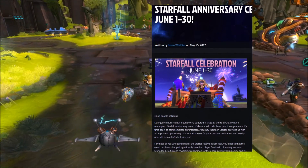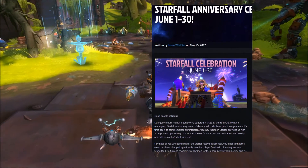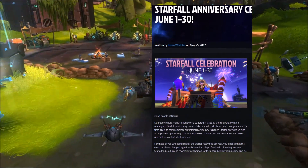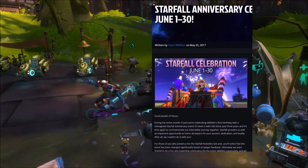Week four is going to have an entire week of double XP — that's double all XP gains. Your login reward is the Protostar Party Parcel. Once again our friends at Protostar are bringing you some great stuff: the DJ Turntable, DJ Disco Ball, and the Starfall Cupcake Year Three.